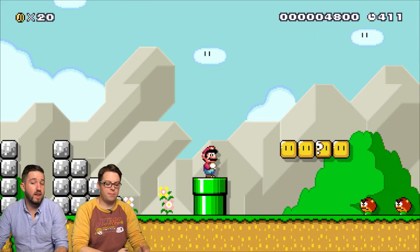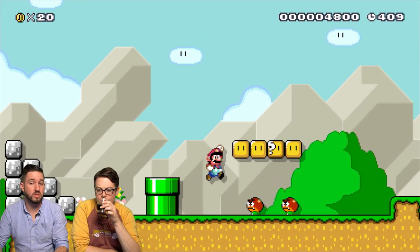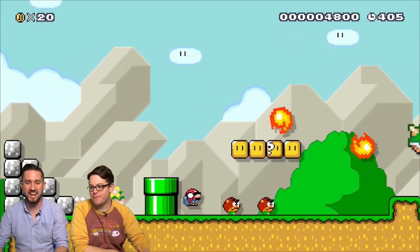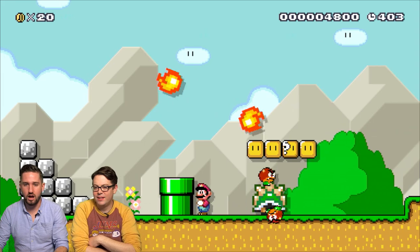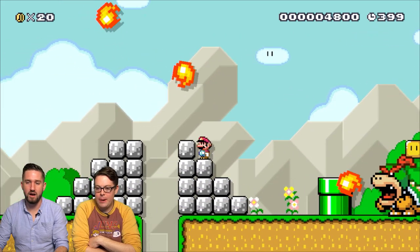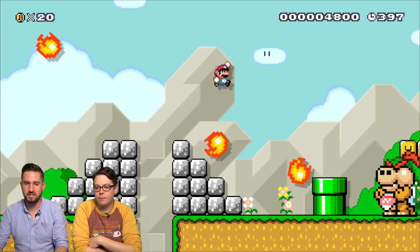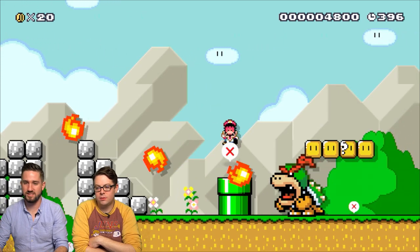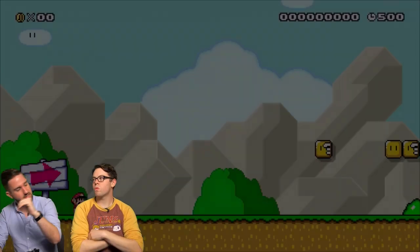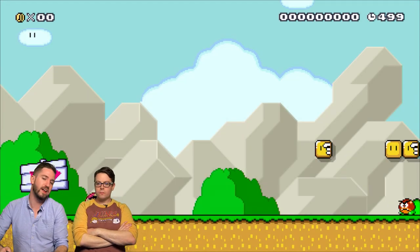Super Mario World is the best style — I'm going to say it. I mean, just making sure we're on the same page. Here's some surprises — dude, this ain't no normal Mario Bros. I like it best for the physics. The physics of Mario World are best. I like the skidding, I like the jump arc, and I like that you can go back.